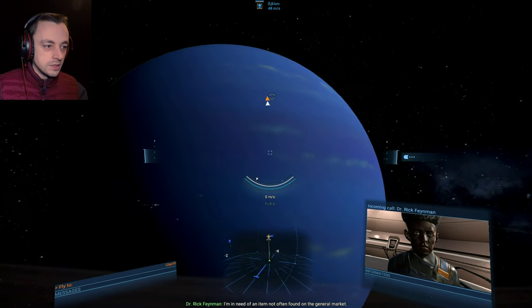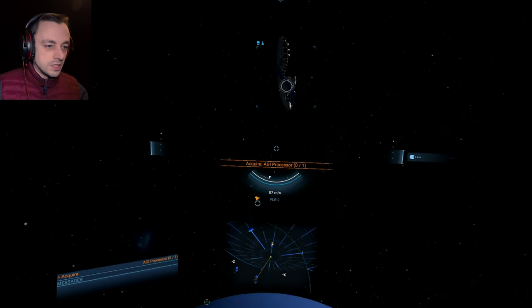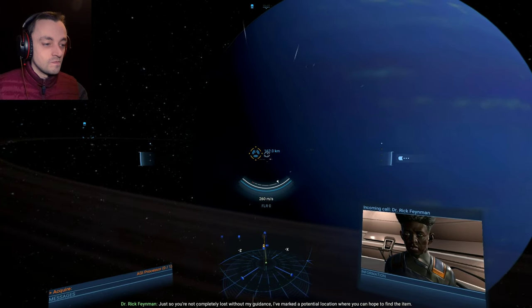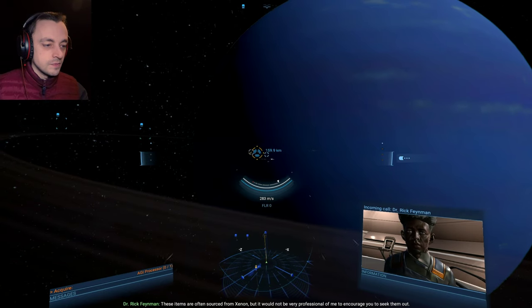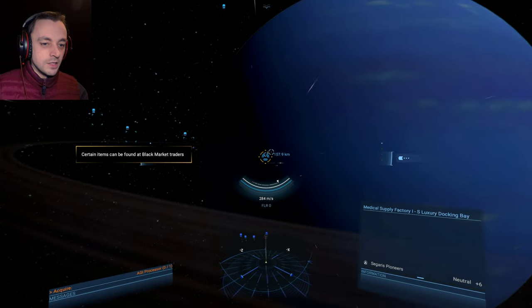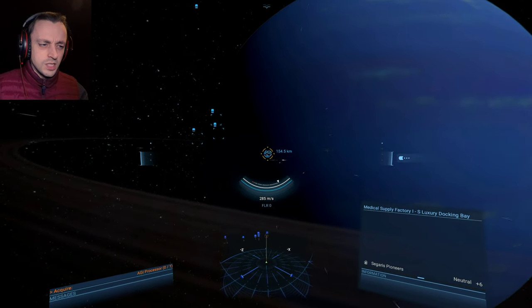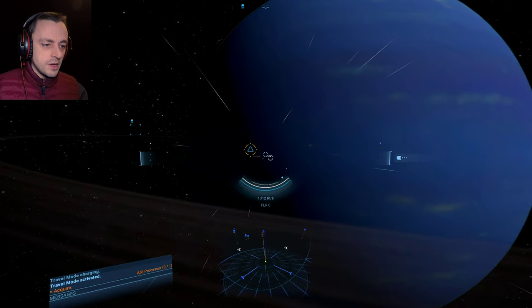I need an item not often found on the general market — consider it a test of your resourcefulness. What is this item? An AGI processor. Well, you can get plenty of those by shooting Xenon. These items are often sourced from Xenon — yes, but it would not be very professional of me to encourage you to seek them out. The black market will give us an AGI processor, but not with the amount of cash I've got. I have no cash whatsoever — I've got 5,000, but that's not going to do an AGI processor because usually they're like a hundred and something.